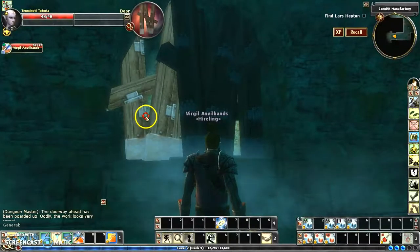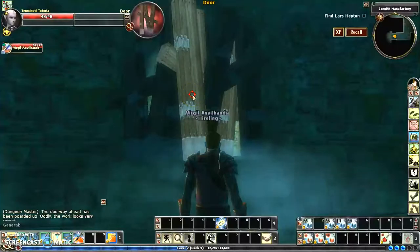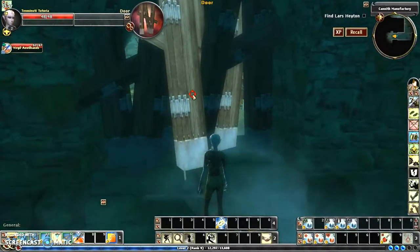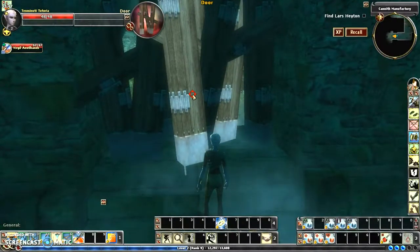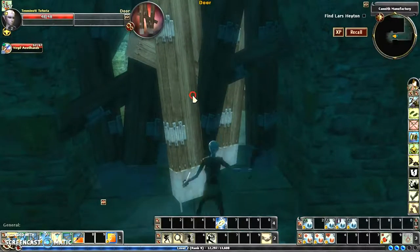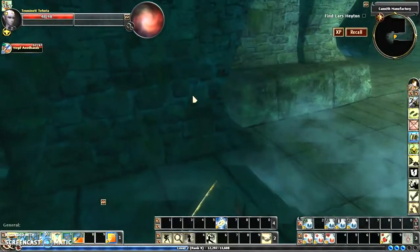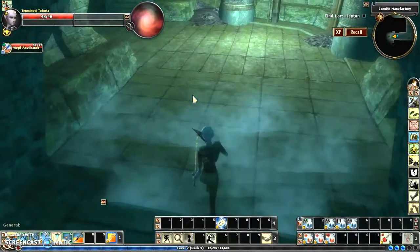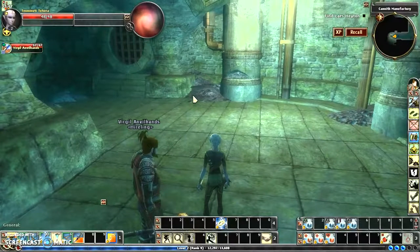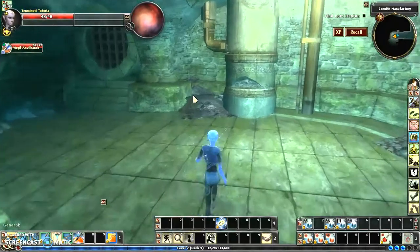If you notice, it's lighting up — I've got the red crosshairs, which means it has to be broken. So I'm going to switch over to something that's designed to do bludgeon damage, save my weapons, and then go back to my sword and rapier.